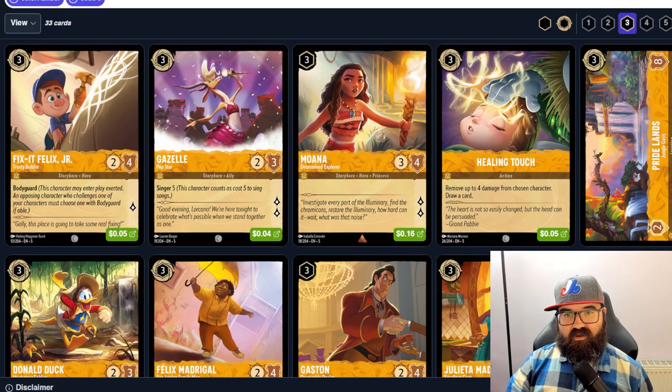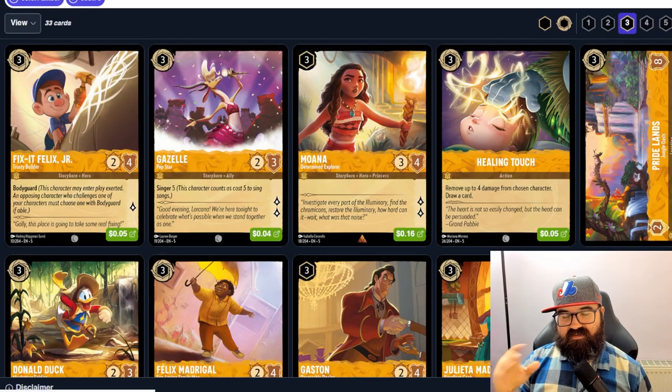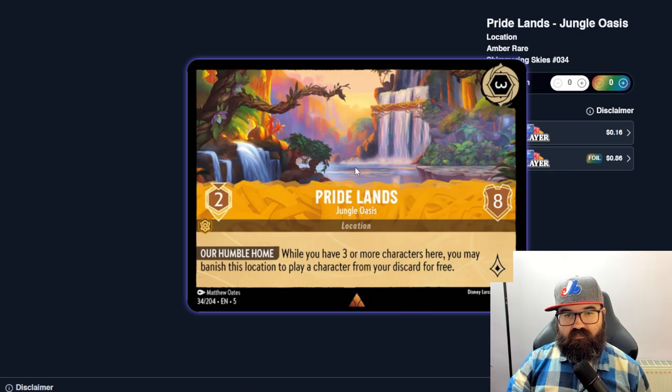Healing Touch removes four damage from a chosen character and draws a card — probably not getting played. If you're running lots of small minions in an aggro deck, are you really healing characters for four? Drawing's okay but I don't think the heal is worth it. Jungle Oasis is a location: while you have three or more characters here, you may banish this location to play a character from your discard for free — very interesting, essentially replaying a big card.